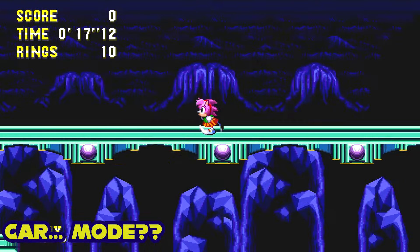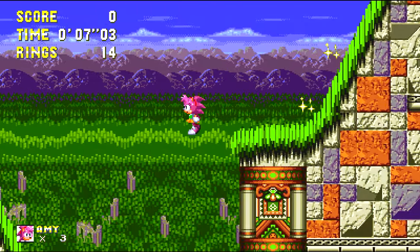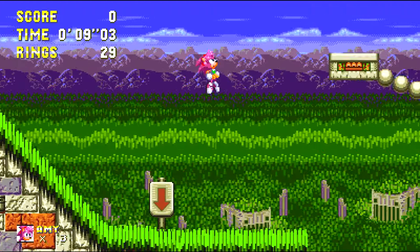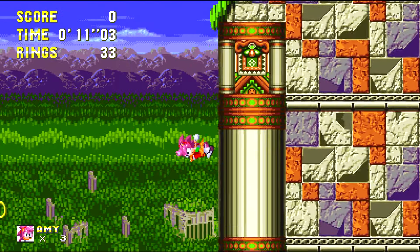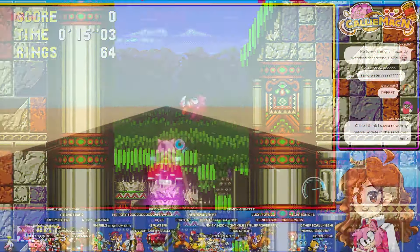Another option we decided to add is Car Mode. With this enabled, Amy's fastest run animation instead has her riding her iconic red car. We decided to add this feature just to give Amy a bit more personality, and definitely not because of any other reason.